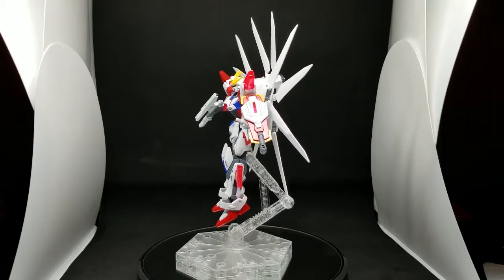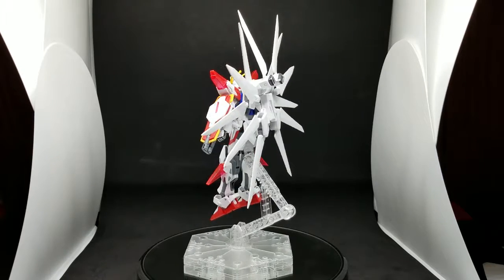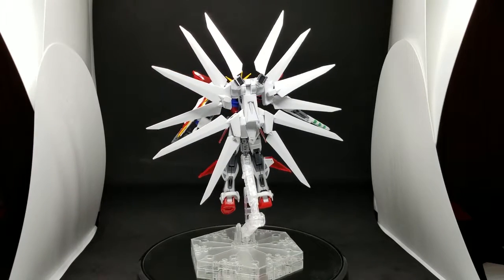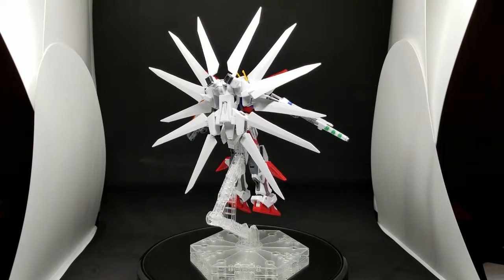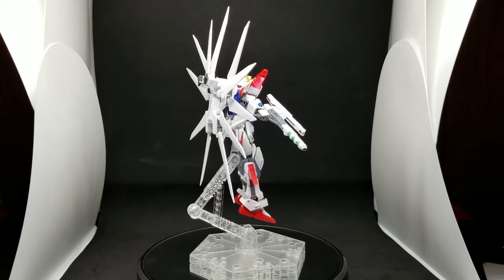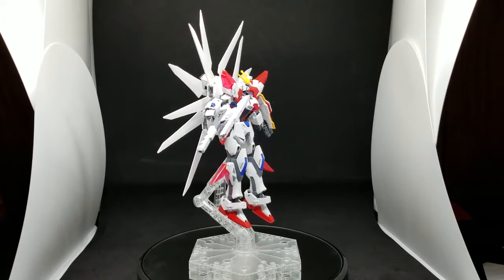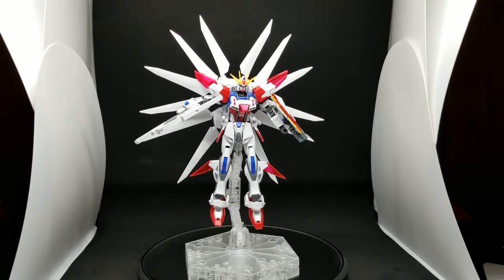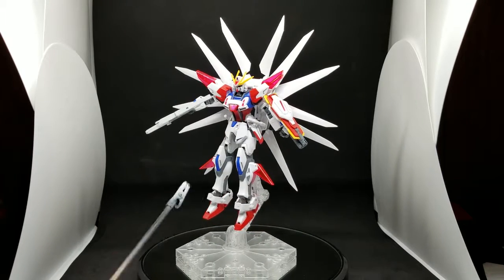Only when both systems are activated simultaneously will it assume this formation where the 12 rings are fully spread out. They act as antennas — I think I mentioned this when I was talking about the Galactic Booster by itself. These 12 wings act like antennas to help the mobile suit control the particles better, making it more powerful. It's really taking full advantage of the particles now.